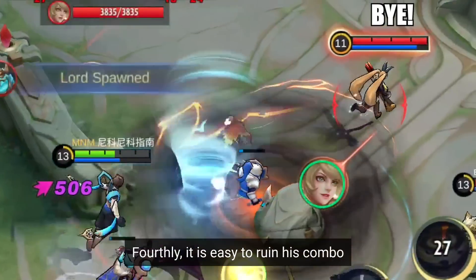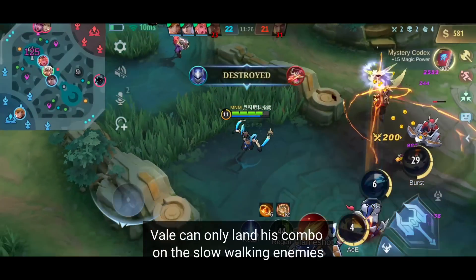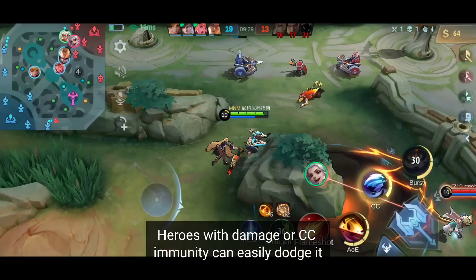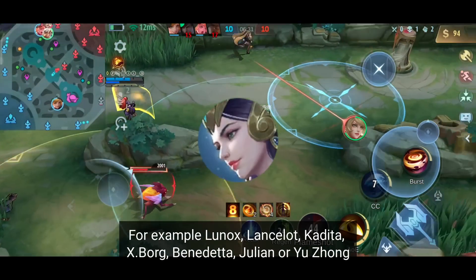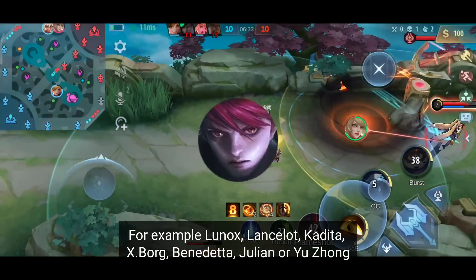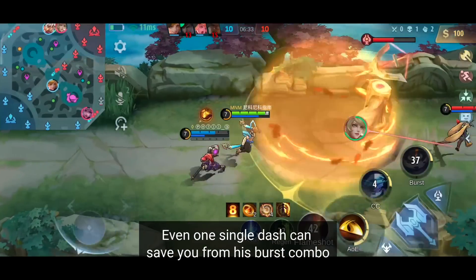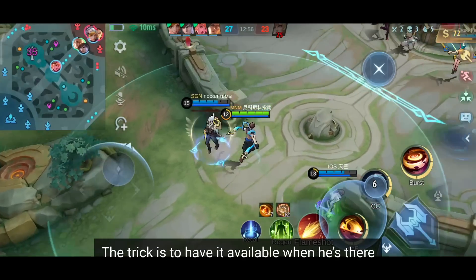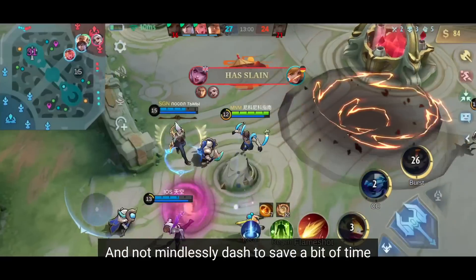Fourthly, it is easy to ruin his combo. Vale can only land his combo on slow-walking enemies. Heroes with damage or CC immunity can easily dodge it — for example Lunox, Lancelot, Kadita, X.Borg, Benedetta, Julian, or Zilong. Even one single dash can save you from his burst combo. The trick is to have it available when he's nearby, and not mindlessly use your dash to save a bit of time.